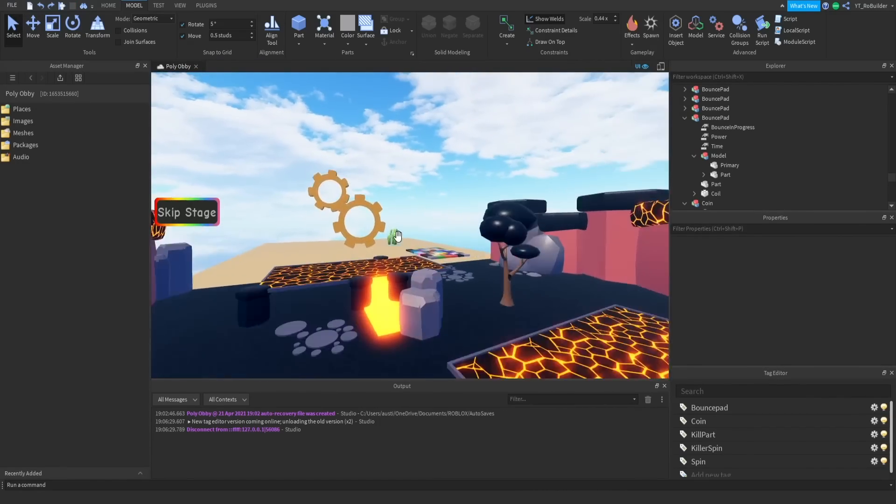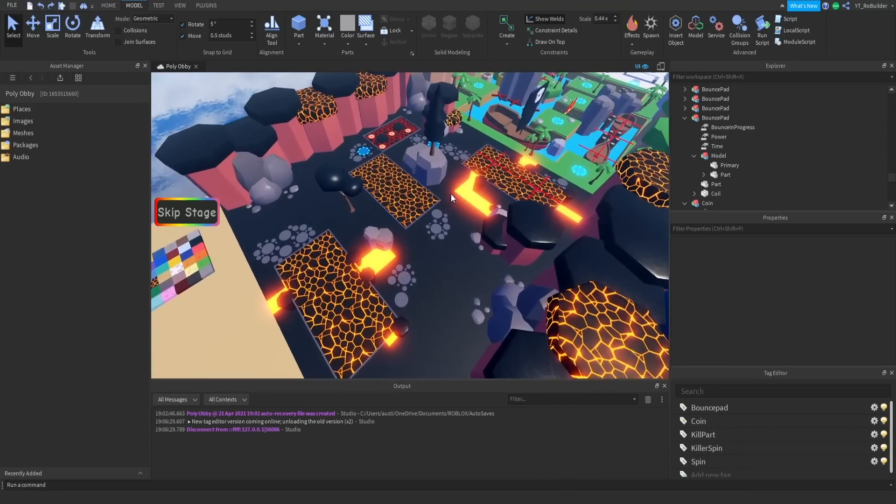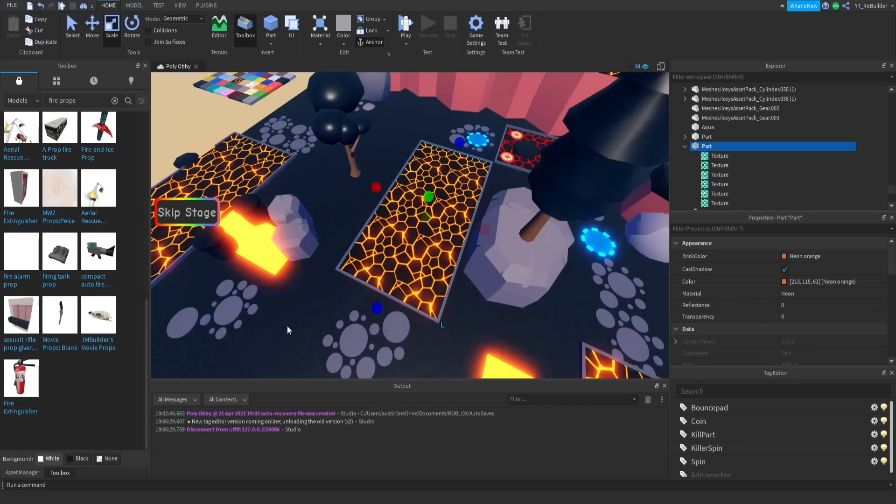Before I go, I want to ask for zone ideas. The most liked comment down below will be the theme of the next zone — keep it appropriate of course. The next zone theme will be the most liked comment in the comment section. Good luck to everybody. I'll be right back when I have an idea to finish up this zone.